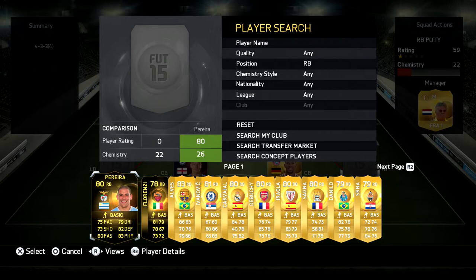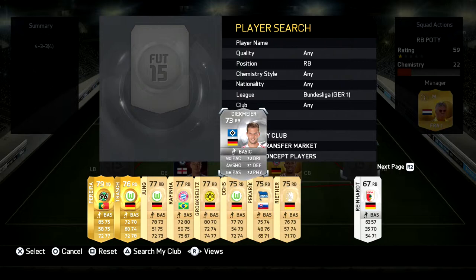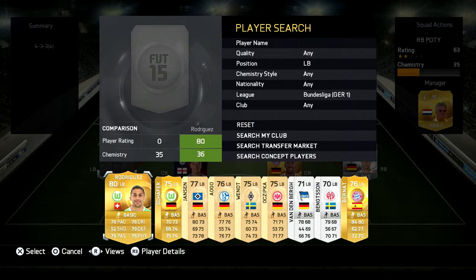Right back — we have Deke Mayer. Now this player is arguably the best right back on the game in my opinion. Six foot two, 90 pace, 71 defending, 72 physical — for a silver card, that is unreal, and he shows all of that in game. I think he is extinct on the market though, so if you can pick him up that would be good.